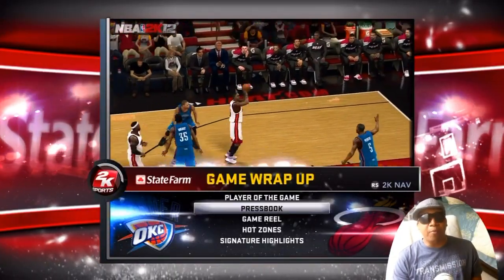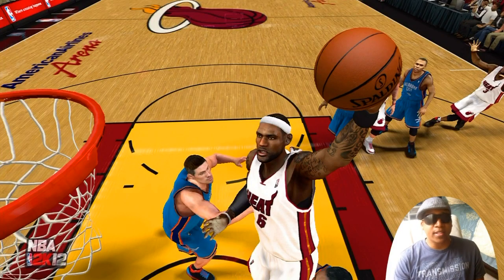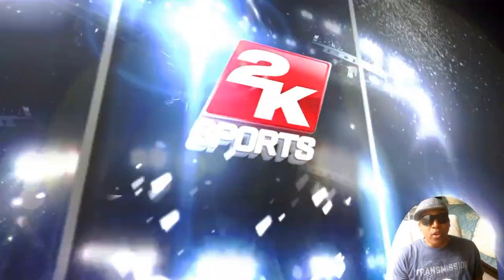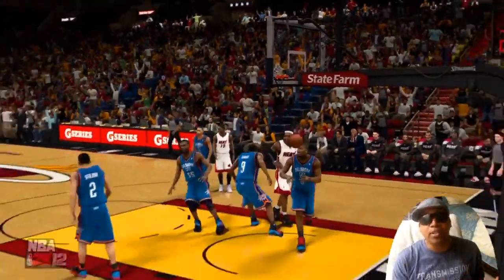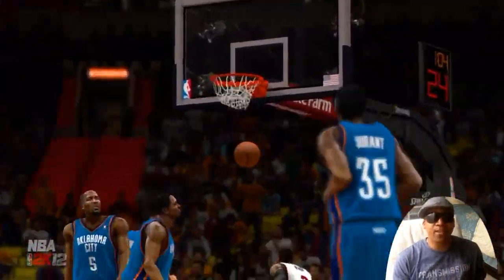Last but not least, number five would be the game wrap-up. In My Player mode in 2K12, at the end of a game you had three choices: game stats, performance, and quit. You couldn't look at the player of the game, you had no chance to look at the press book, you couldn't look at the game reel, the hot zones, or most importantly the signature highlights. Those are phenomenal features — you guys had that in 2K11, but it's not in 2K12.